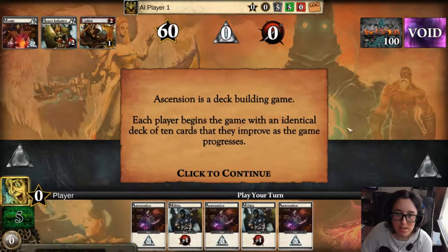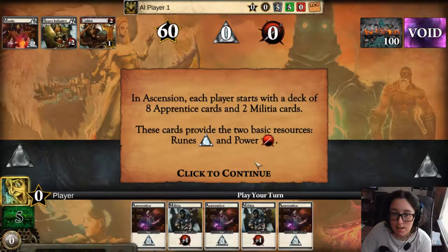So we got these cards here. Ascension is a deck-building game. Each player begins the game with an identical deck of ten cards that they improve as they progress the game. In Ascension, each player starts with a deck of eight apprentice cards and two militia cards, right here. These cards provide two basic resources — runes and power, which is up here. My camera is down at the bottom here because this is important — this is like the deck or whatever that this stuff comes from.